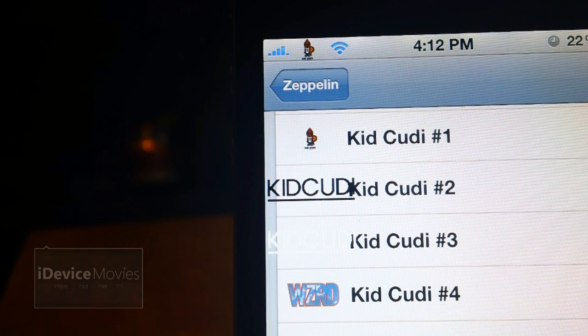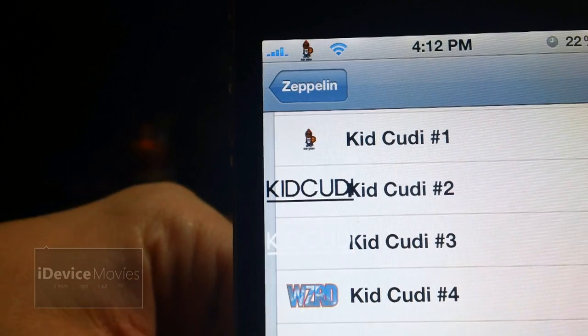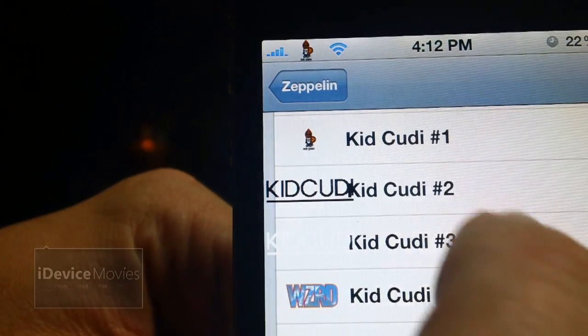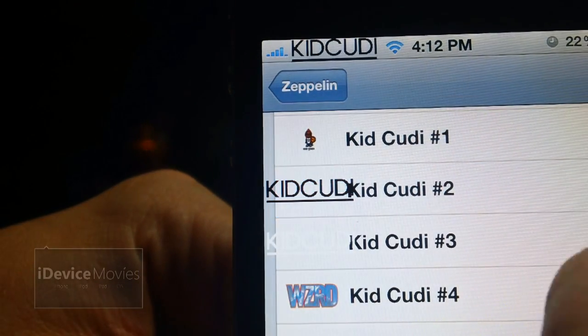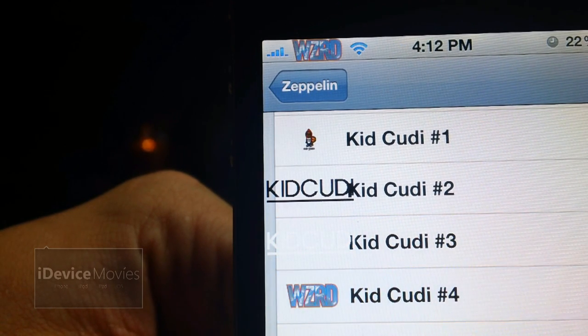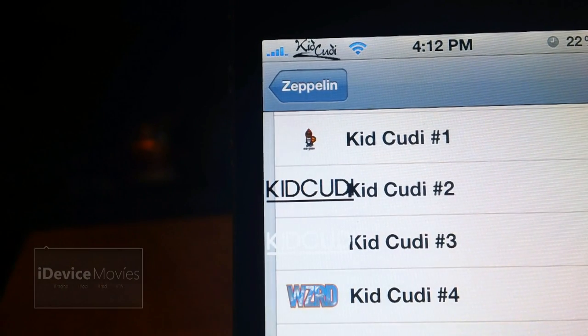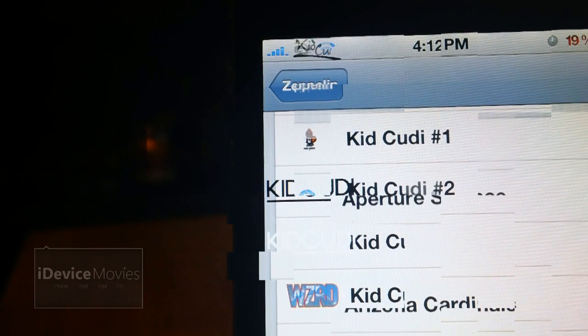Coming in at number 18 is called Kid Cudi Logos for Zeppelin — for all you Kid Cudi lovers out there. It's basically Kid Cudi 1, Kid Cudi 2 — that's a pretty cool looking logo — Kid Cudi 3, Number 4, Number 5, and Number 6. And that is Kid Cudi Logos for Zeppelin.